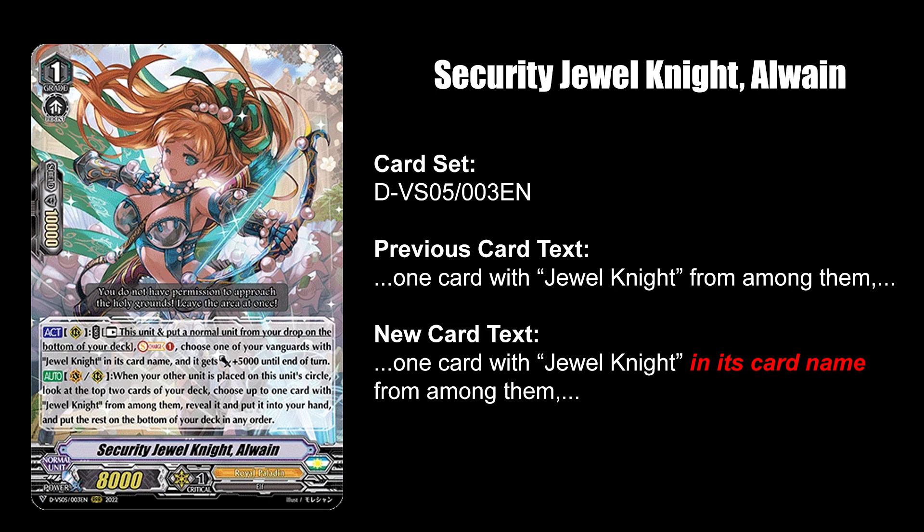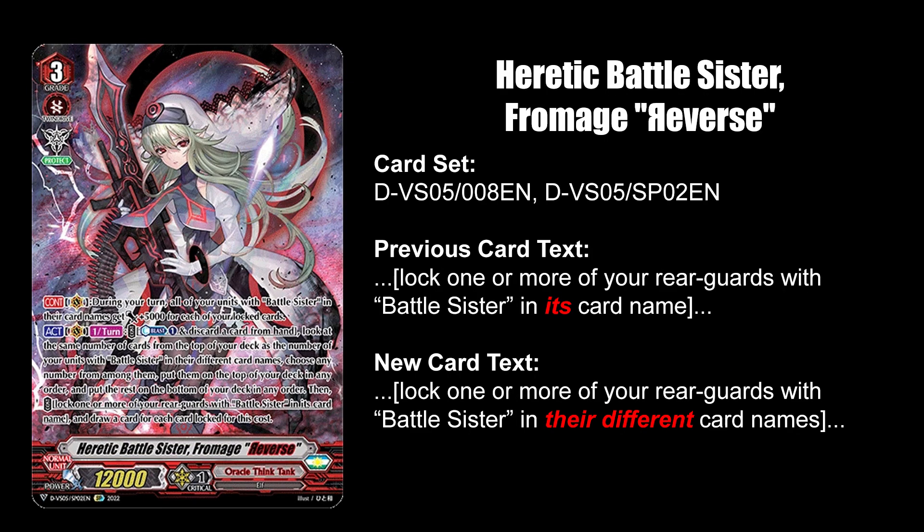Security Jewel Knight Owl Wayne's ability now refers to Jewel Knights in their card name instead of cards hanging out with Jewel Knights. Heretic Battle Sister from Adraverse must now lock battle sisters with different names, so you can't just sit on Triple Cocoa anymore.